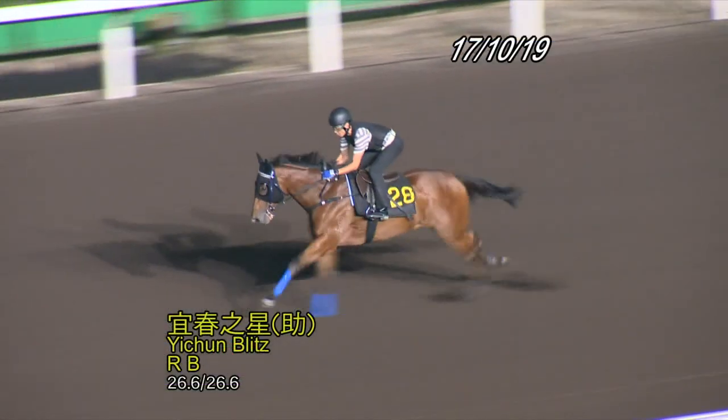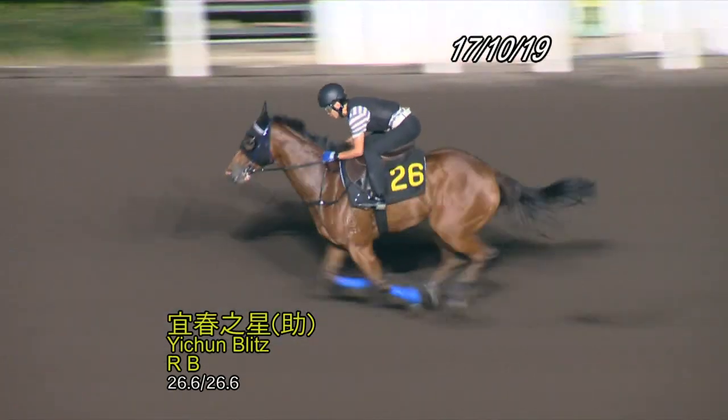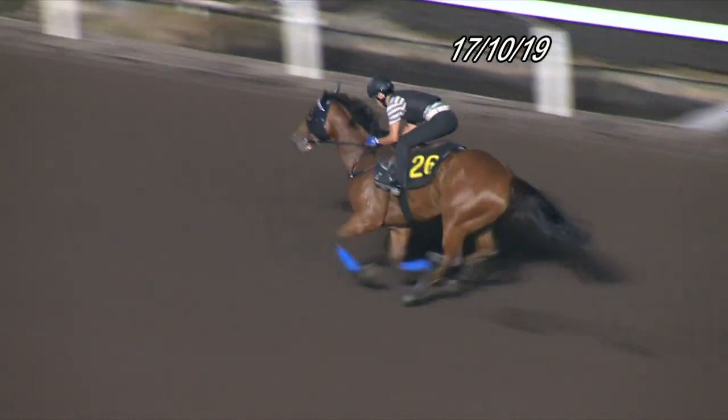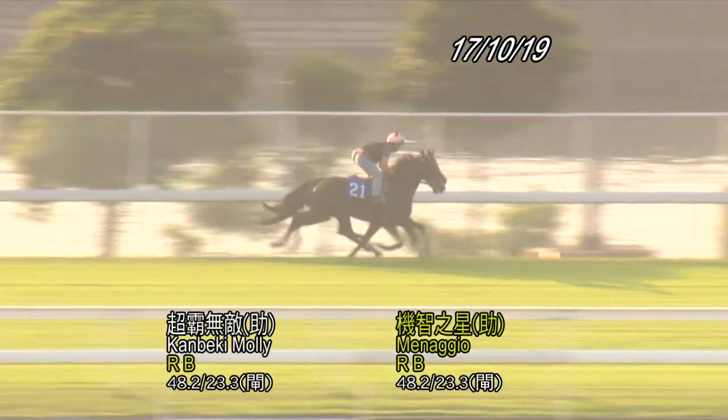Recent trial one is Yeshun Blitz and you can see he goes nicely here. He's really keen to get on with it. He's drawn wide so as you saw in the speed map he went forward — likely to go forward with Joe Moreira aboard. The horse is going really well at the moment. He's now with Jimmy Ting.